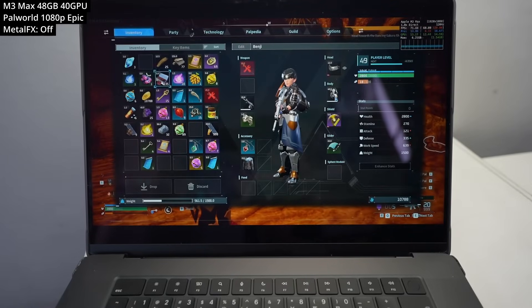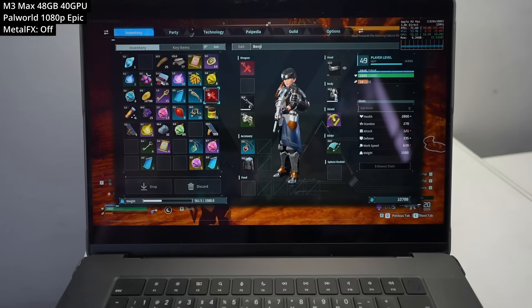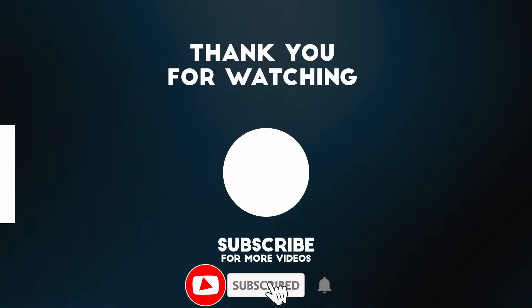If you want to find out how to run the Windows version through Crossover, click the link in the description for my Power World Crossover tutorial. I hope you found this video interesting — let me know in the comments what you thought of this port. Thanks for watching and I'll see you in the next one.